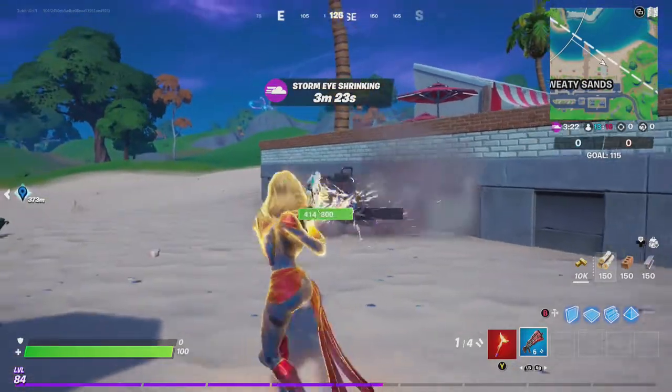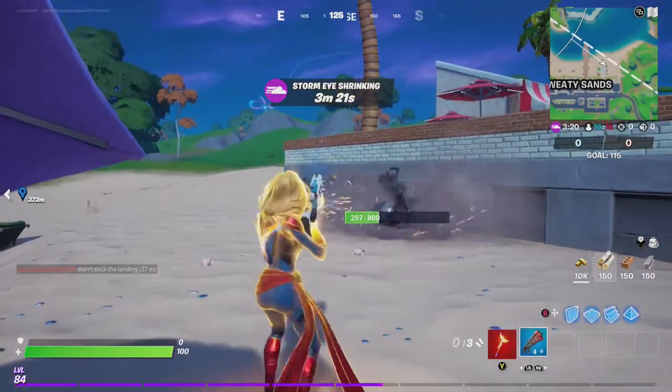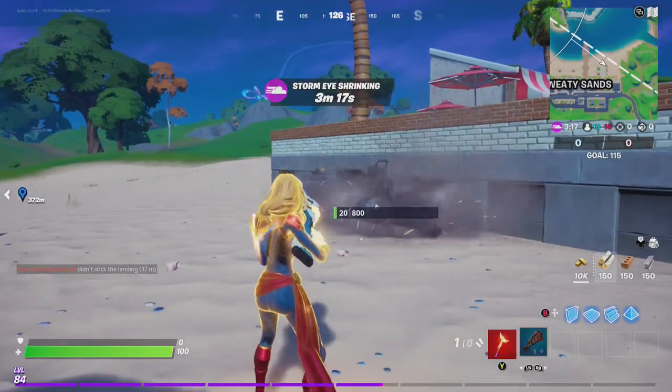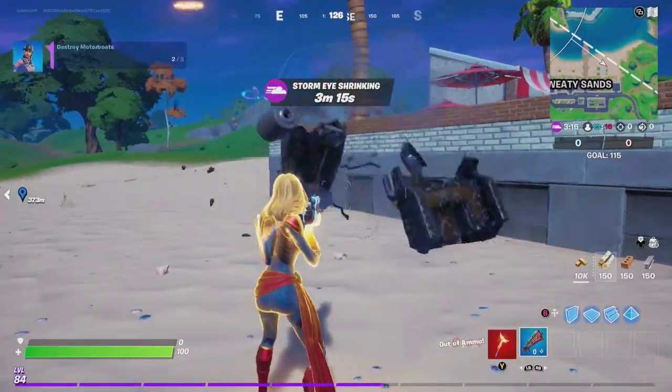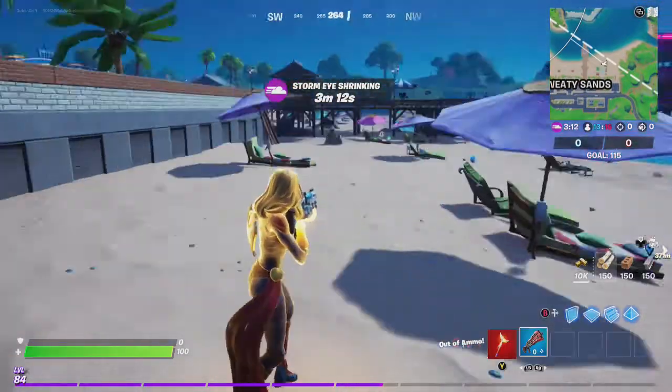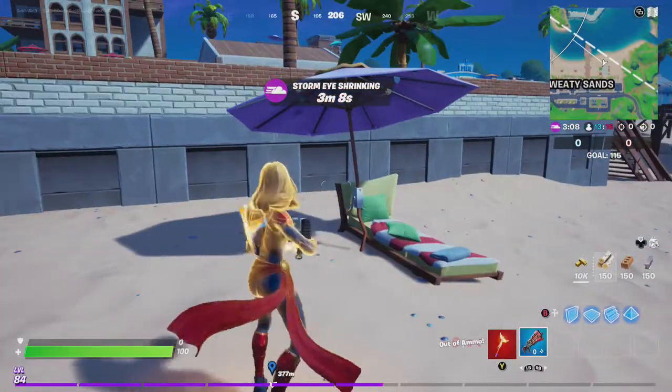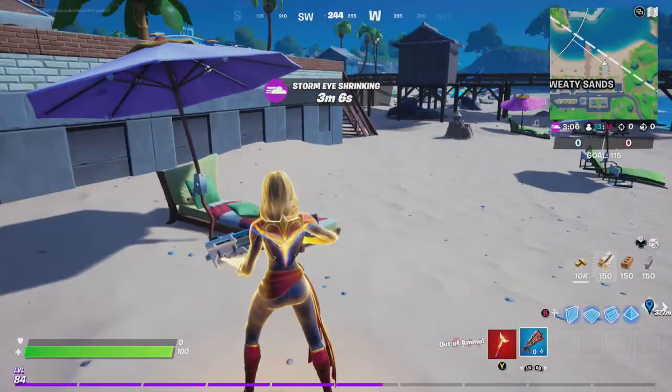This motorboat has 800 health — maybe need more ammo, but let's see. One more shot should do it, Goblin Griff. Alright, that's two motorboats destroyed! Hope you enjoyed the video. If you found it useful, please give it a big thumbs up. On to the next quest!